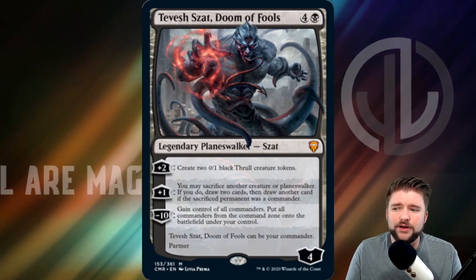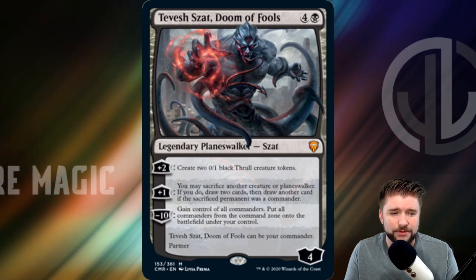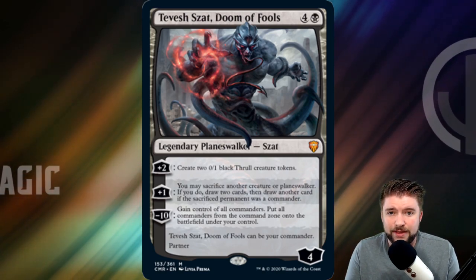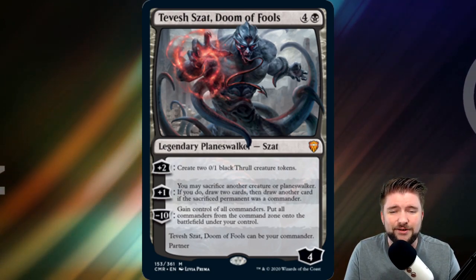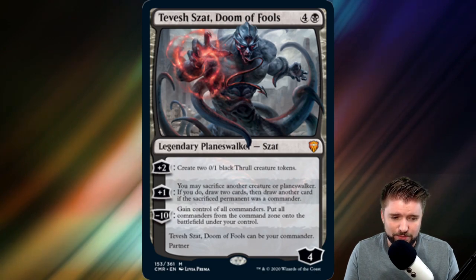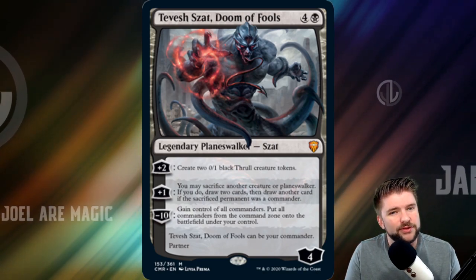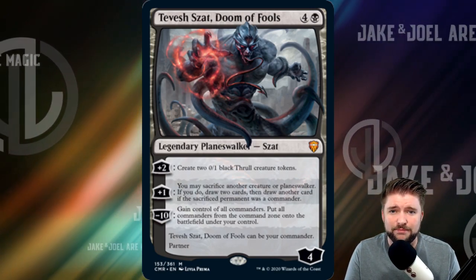For the strong way to build Tevish, I'm going to lean into a proliferate build and really try to get to that ultimate as quickly as possible by partnering him with at least a commander that has green in it. For fun, I'm going to go with an Orzhov kill everything build around Ravos, Soul Tender as the partner. And for mean, we're going to go with a Protean Hulk Sack CEDH build and lean heavy into a Hulk combo.